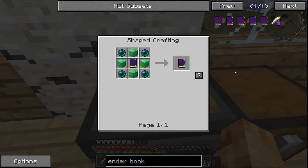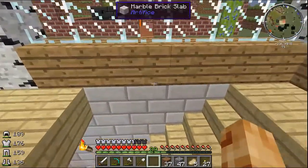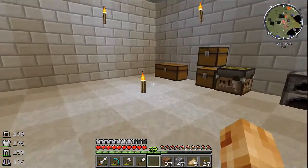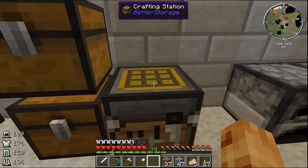For gold and above — so gold, diamond, and emerald — once you've got that book, you can actually teleport interdimensionally. So you can come to the overworld from the nether and so on. At a minimum I'd like to get to the gold level, because it'd be nice to travel back and forth from the nether a little quicker. And once we start getting into Mystcraft worlds and stuff like that, we'll be able to portal in and out of there as well.